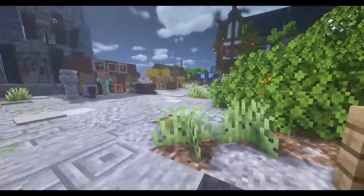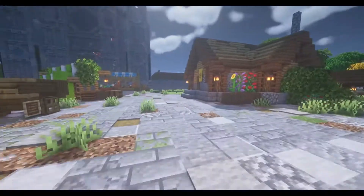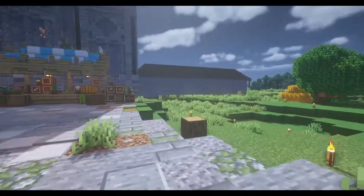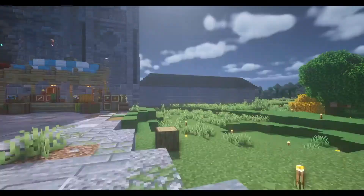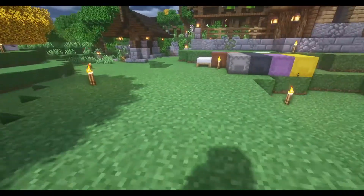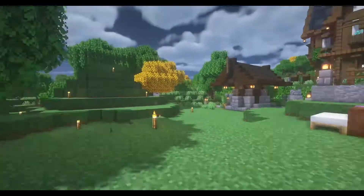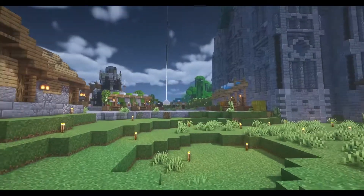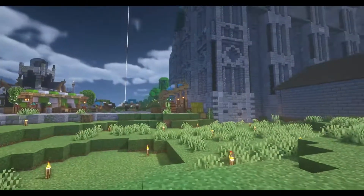As we come up into the town square, we're greeted with a bustling little square — really happy with how this has turned out. We're going to be working over here, to the right of our villager trading area. There's an ugly cloister that needs a lot of work, but I thought we'd put in our blacksmith here. We've got our well, our banner shop with all the dyeing facilities.